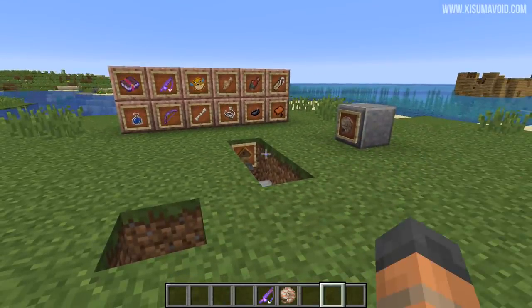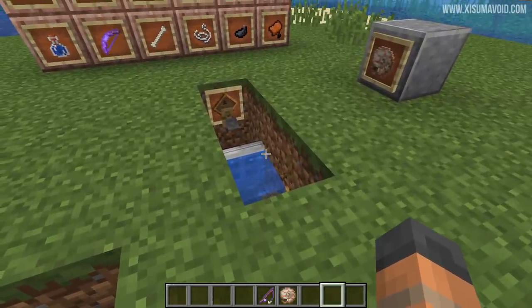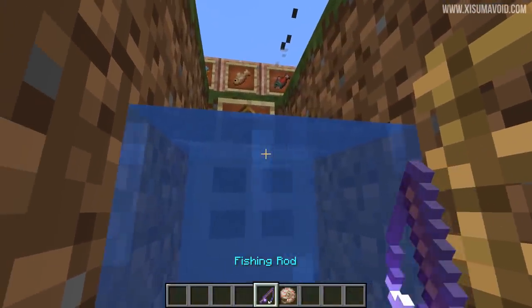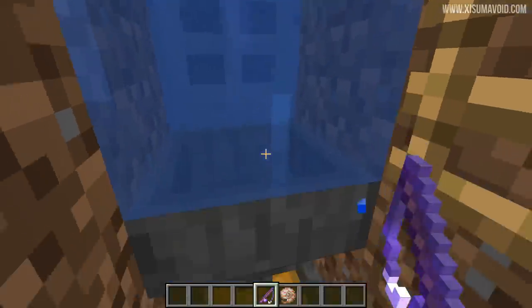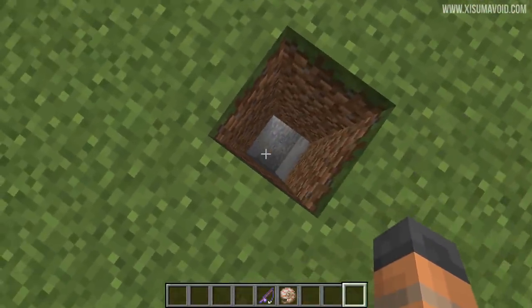You've probably seen these before in people's let's plays on multiplayer servers — they have become very popular. If you haven't seen them before, this basically automates fishing to the point where you stand here, hold down right click, and the whole fishing process is automated. The fish and loot that you get from fishing will be collected in the hopper down there and it will go into a storage system.